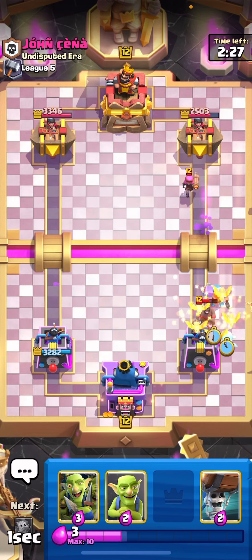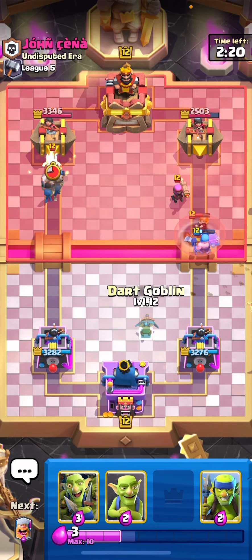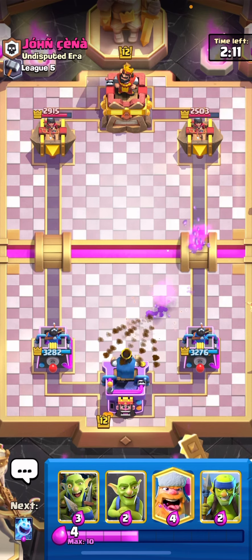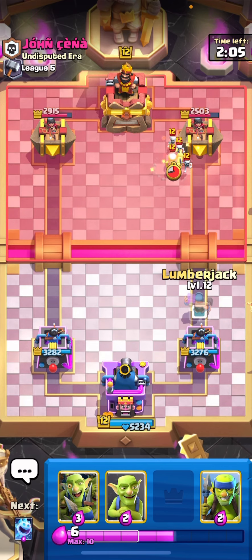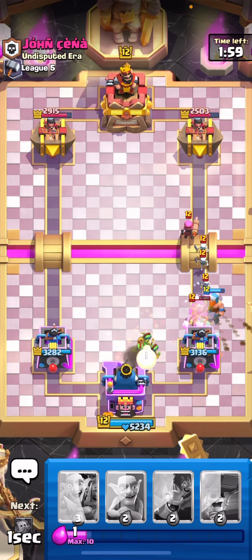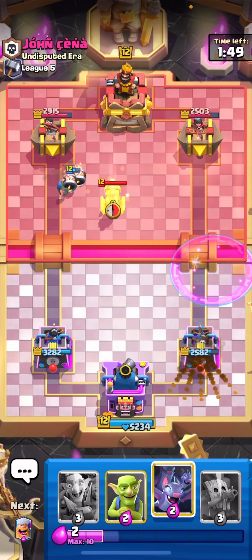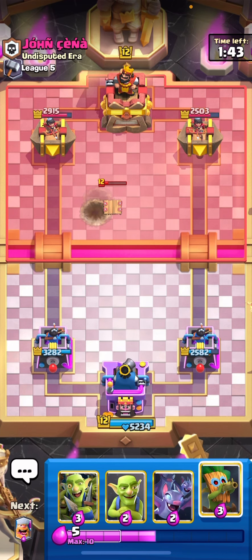Let's defend with lumberjack and ice spirit — we are good. Wall breakers in the other lane still get one shot, which is great. The firecracker will be a pain. He goes again here — we have to use everything we have. We cannot take hog rider damage while already taking firecracker damage; even the firecracker alone is too much.